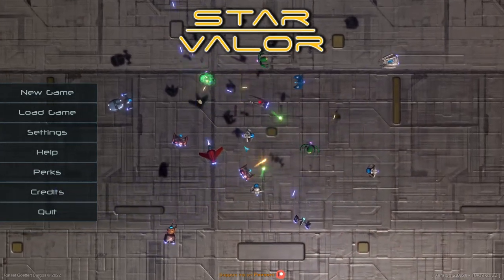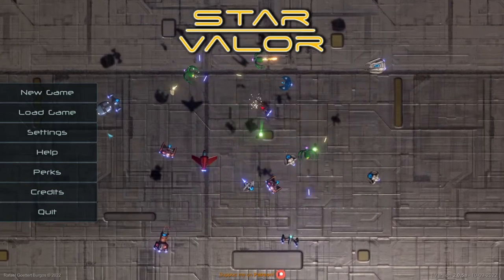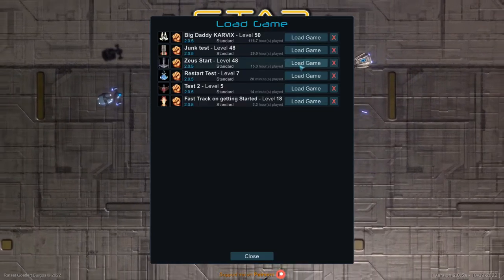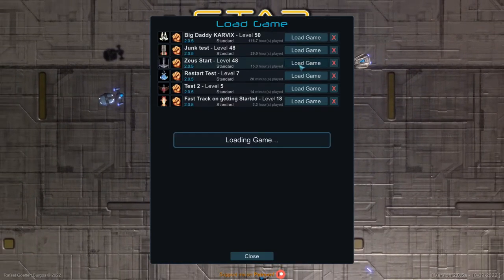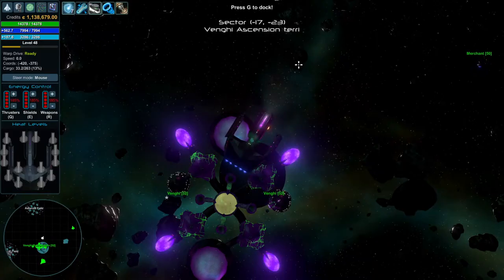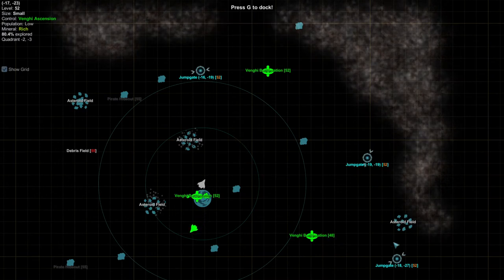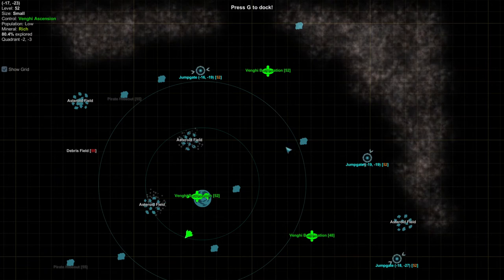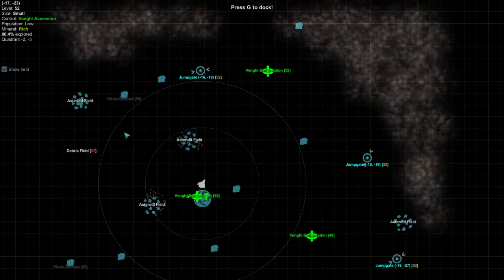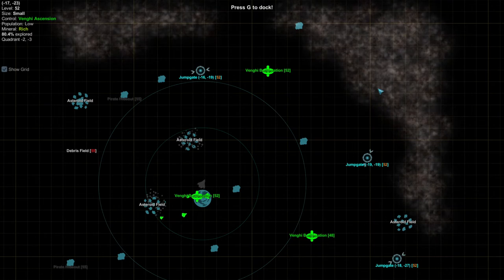Welcome to this Star Valor video where we're going to discuss some of the advanced RNG farming tactics you can use in this game. These are pretty simple — you probably know about all the RNG stuff in this game. When you load into a system, the space stations are going to be what they're going to be and the jump gates are going to be where they're going to be, but their locations can be randomized. Everything else in here is going to be randomized before your first warping.